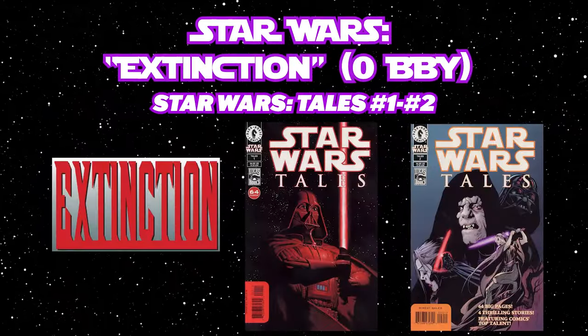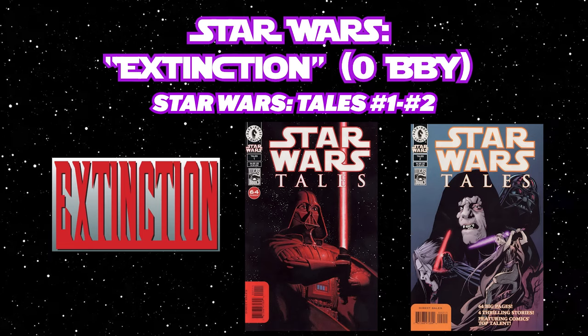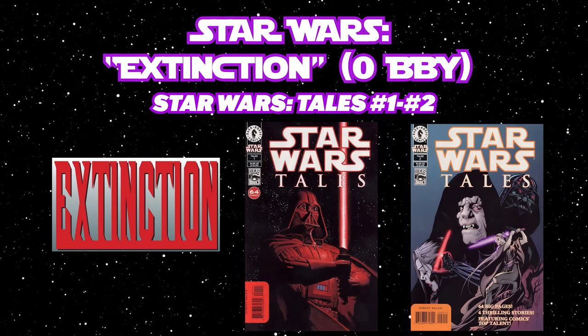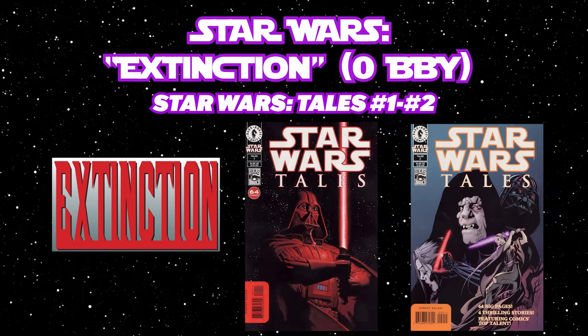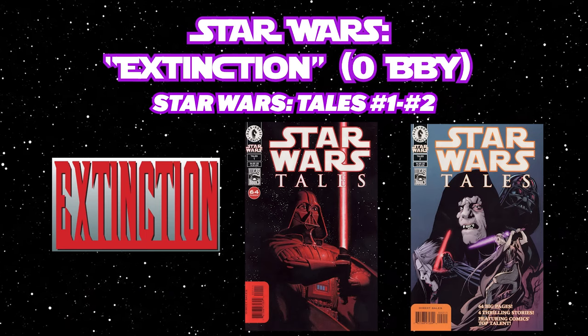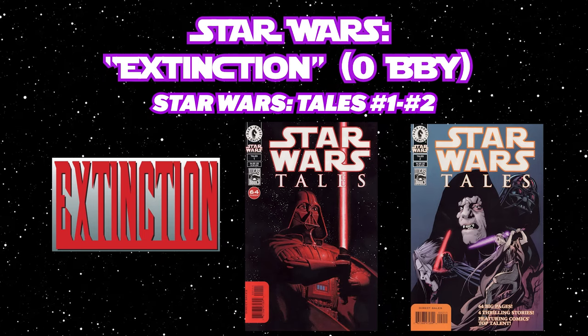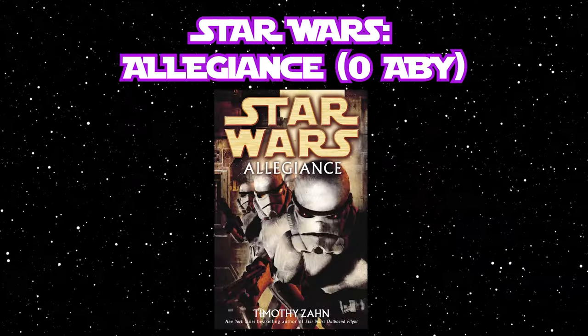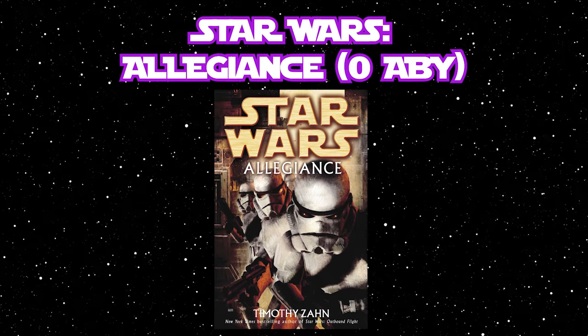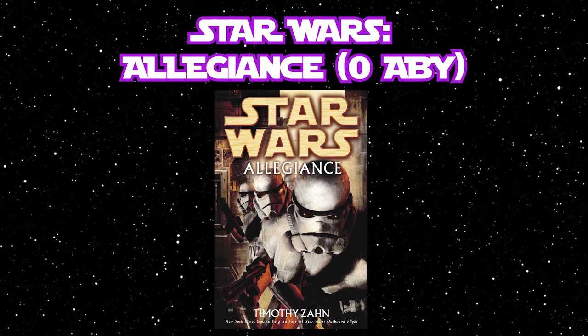Mara's next appearance is in the two-part story from Star Wars Tales numbers 1 and 2, Extinction by Ron Mars, with art by Claudio Castellini. Taking place shortly before Episode 4, A New Hope, we have the novel Allegiance by Timothy Zahn.